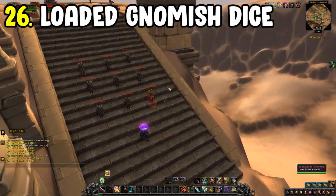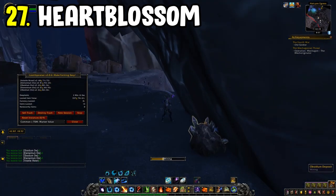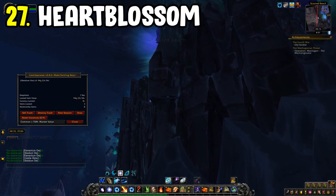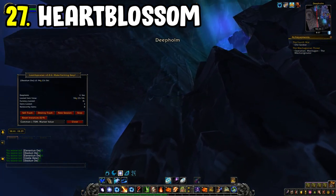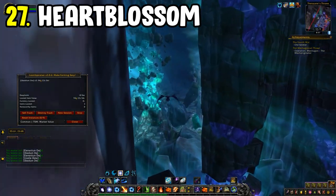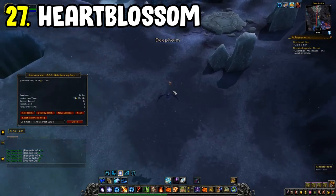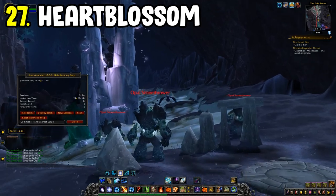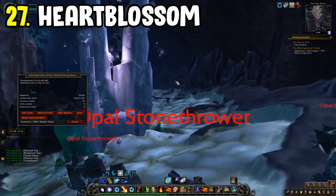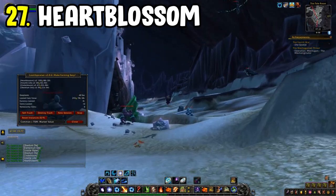Number twenty-seven is the Heartblossom farm in Deepholm — a herbalism farm. Fly around in a circular route picking up Heartblossom and Cinderbloom, alongside Volatile Life. It's one of the best gold per hour farms for Cataclysm farming. The loop can get mundane, but the gold per hour and sell rate are moderately good. There's virtually no competition as hardly anyone goes to Deepholm anymore.